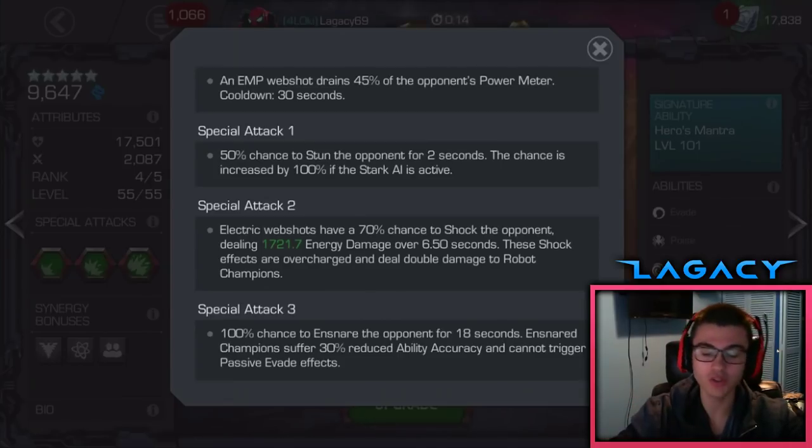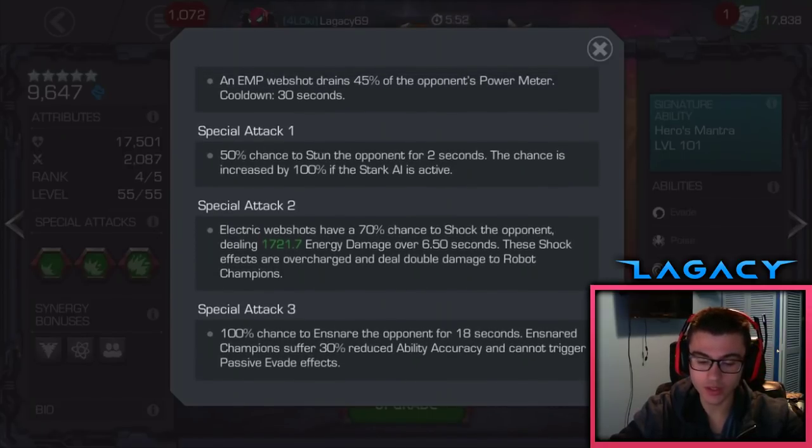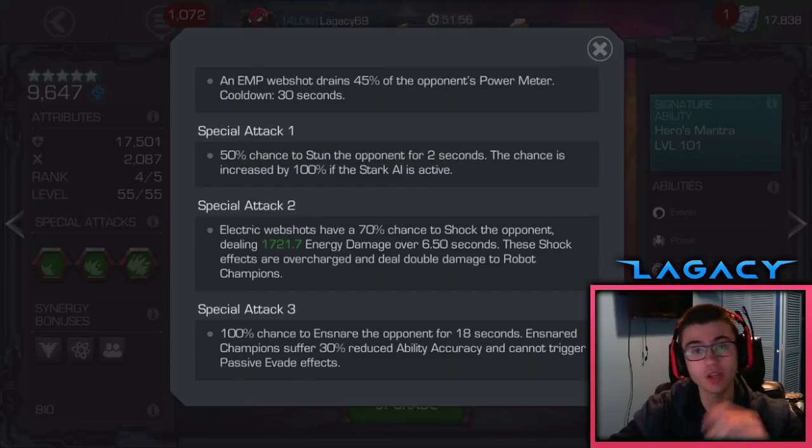The Special 2 hits so hard — this is where a lot of the damage output comes from. It has four components: the first hits around 4K on a crit, and the other three components usually hit for around 11,000 each when they crit, so you're hitting L2s that are almost 40,000. You also have a 70% chance to shock the opponent, dealing 1,721.7 energy damage over 6.5 seconds. These shock effects are overcharging and deal double damage to robot champions. The shock is really underrated — it does a ton of damage. And again, with that Miles Morales synergy, so good.